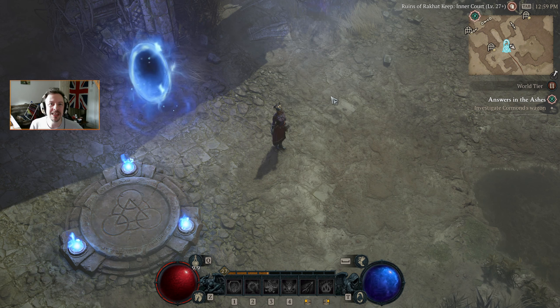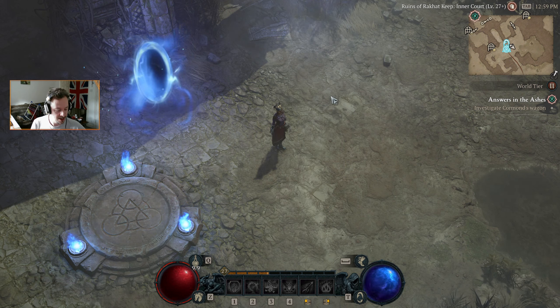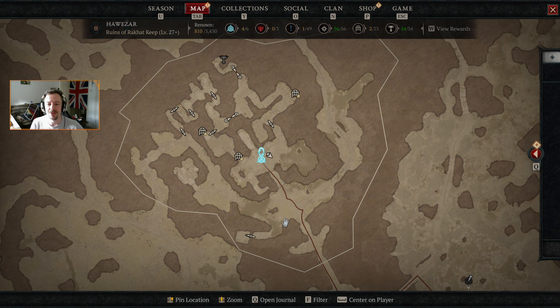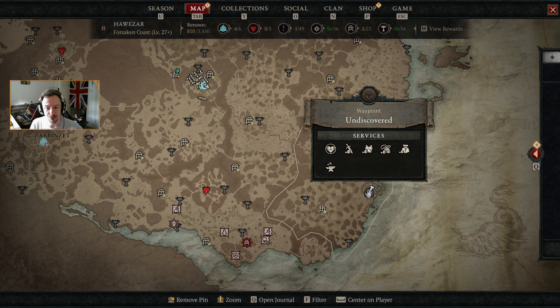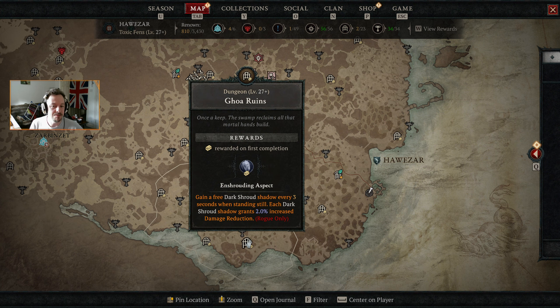Hello everyone and welcome back for another episode of Diablo 4. In the last episode we pushed on a bit with the plot and we are going to be carrying on with it, but before we do that I've brought us down to Hawezar because we were only 90 renown away from ticking this off — that's three side quests or a waypoint and two side dungeons.